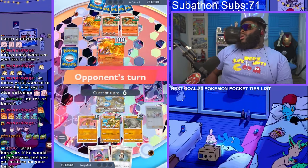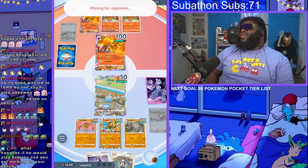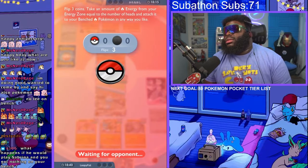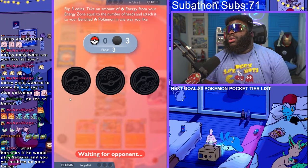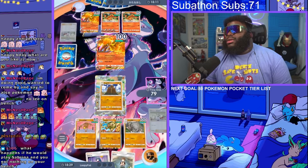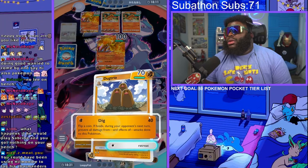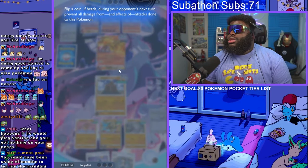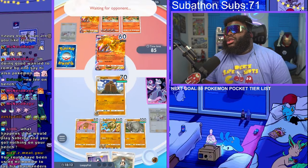Is he going to go into Charizard now? I'll try my best to kill him if he does. He's getting so much energy right now. Maybe I can get two Golem setups and then we'll be happy. He uses Dig — I'm so silly! I'm not going to use my Brock yet because of that. I could have been using Hitmonlee to tag his Charmanders, but what I really want to do is wait until he brings in Charizard and then kill it.